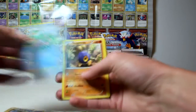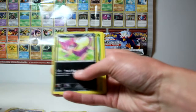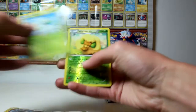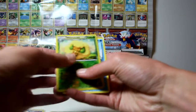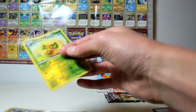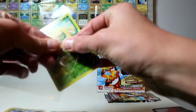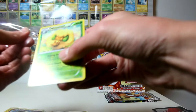Gothrita, Ferrothorn, Basculin, Roggenrola, Joltik, Gothita, Purloin, Cottonee. My reverse is a Whimsicott, and my rare is a Simipour. No duplicate rares yet from the box - I did get that Excadrill, which I already had from the pre-release card, so I guess that doesn't really count.